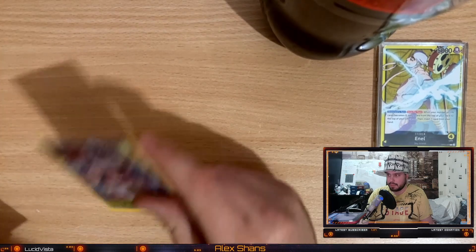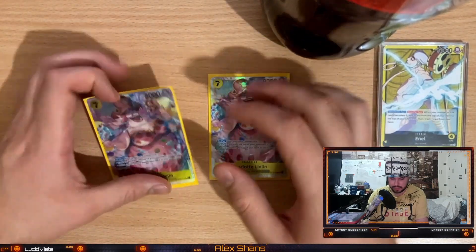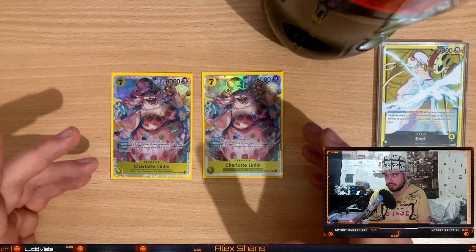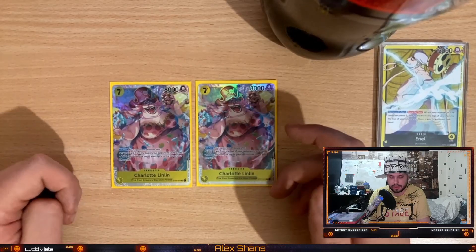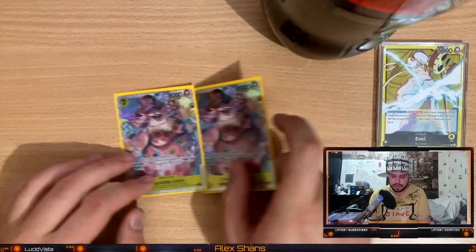Next we have the big bodies. I have two 7k cost Linens. Some run three, some run four — I prefer two, simply because in the late game it becomes quite weak, especially if they don't have any life and you play it. They can just choose to trash their own life, which they don't have, and it loses its value. So two is more than enough to play on curve.